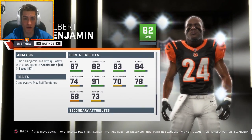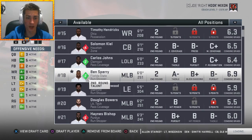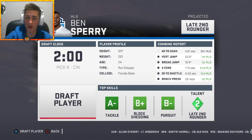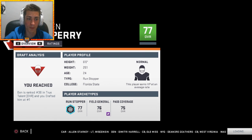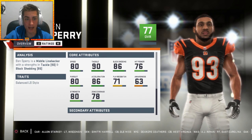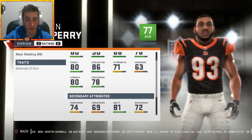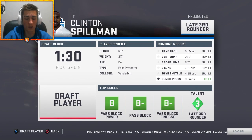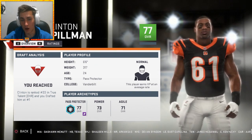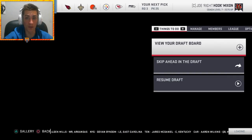Gilbert Benjamin is a beast. In the third round I'm going Ben Sperry out of Florida State - decent speed but a phenomenal combine otherwise. Great top three skills: 90 tackle, 86 block shed, good pursuit, acceleration, strength. Zone coverage is 78, so it'll be tough to start him, but he's very good. Normal development holds him back a lot. Then I'm going Clinton Spillman, left tackle out of Vanderbilt - good top three skills, great bench press, 77 overall, normal development, ranked number 33 in the draft but we got him in the third round. Great value pick, first round talent almost.